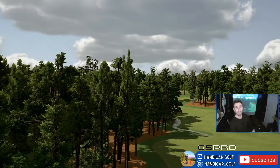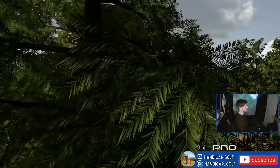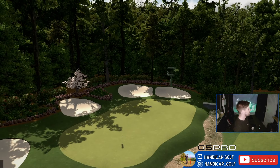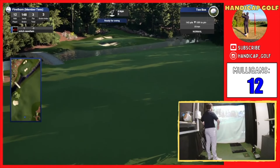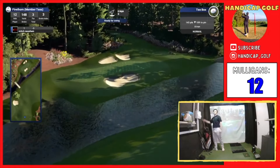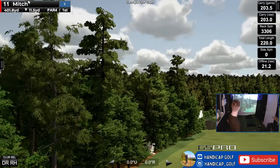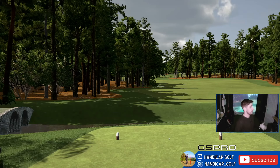Here we go, 13th - love this hole. What a hole, dogleg to the left, flying through the trees on the flyover. That flyover could be so much better though. The flyovers on GS Pro - I'm not the biggest fan of them. When you compare it to The Golf Club, the ones on The Golf Club are super slow which is annoying, but the ones on GS Pro are very straight-liney, and to turn corners on these overviews it's like a quick jerk. Maybe that's something that can be improved in the future.